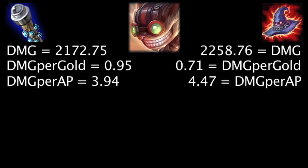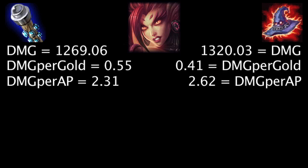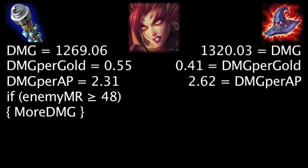On Ziggs, at first the Death Cap will deal 86.01 more damage, the Void Staff will grant 0.24 more damage per gold, and the Death Cap will deal 0.53 more damage per ability power. Against 48 magic resistance, the Void Staff will deal more damage than the Death Cap. On Zyra, at first the Death Cap will deal 50.97 more damage, the Void Staff will grant 0.14 more damage per gold, and the Death Cap will deal 0.31 more damage per ability power. Against 48 magic resistance, the Void Staff will deal more damage than the Death Cap.